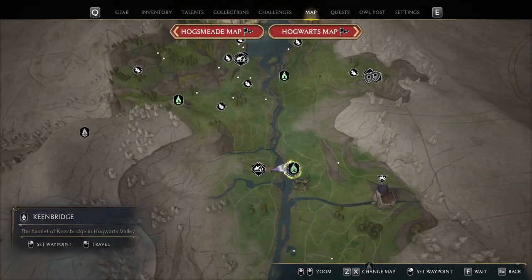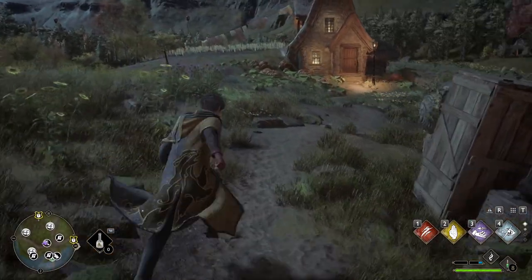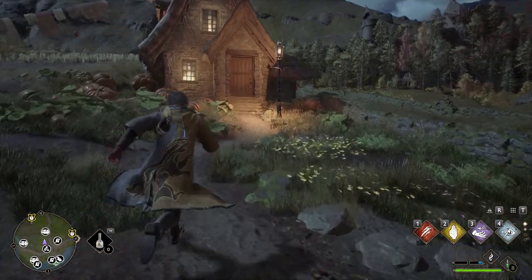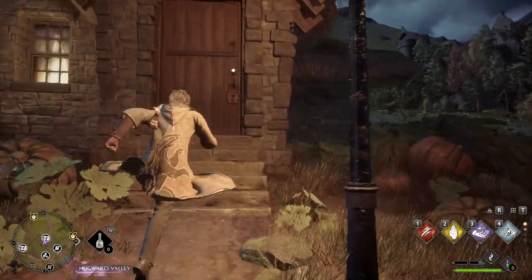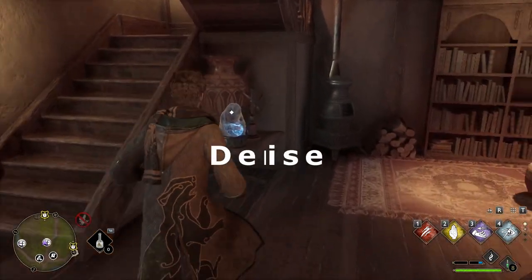Now head towards the center of the map and go into Keen Bridge. Head across town, then go through this gate and you'll see a house with a level 1 lock surrounded by pumpkins. The statue is right inside on a table.